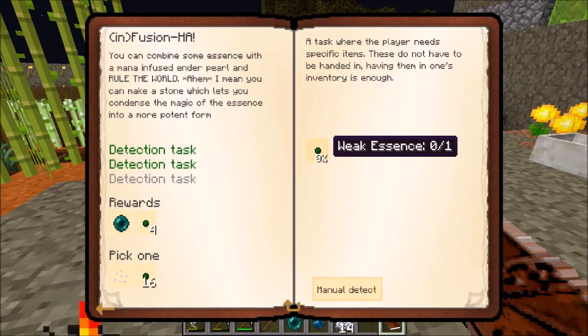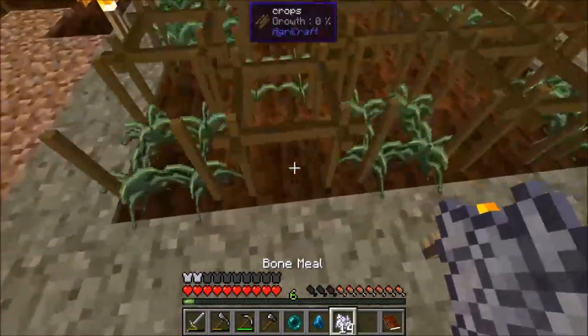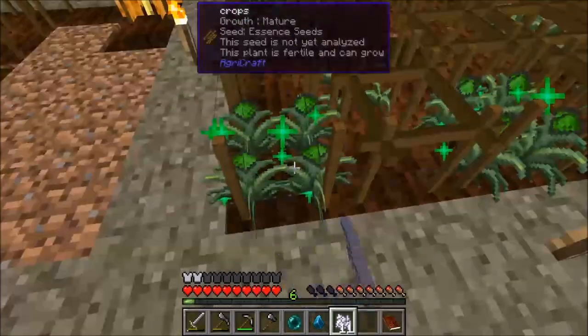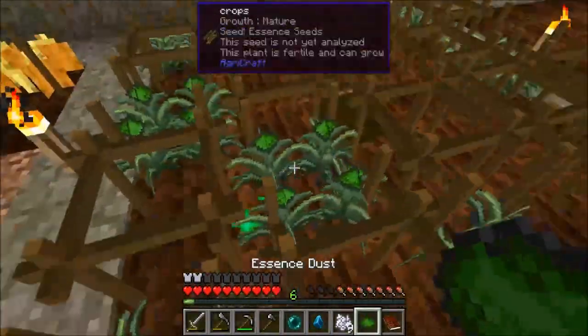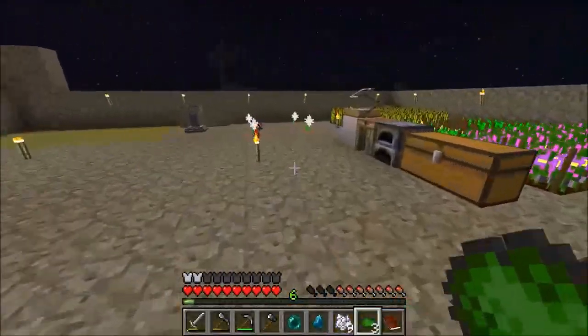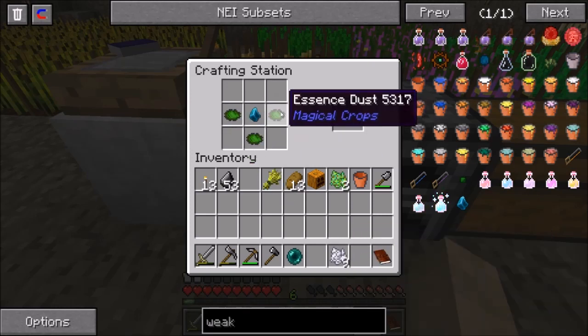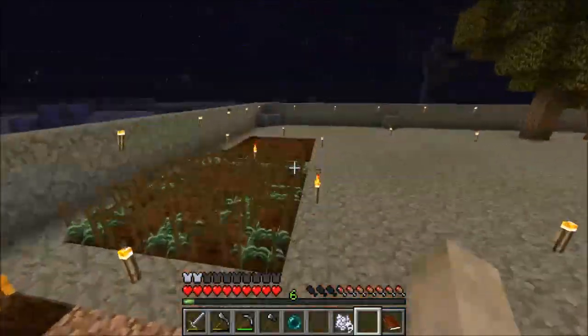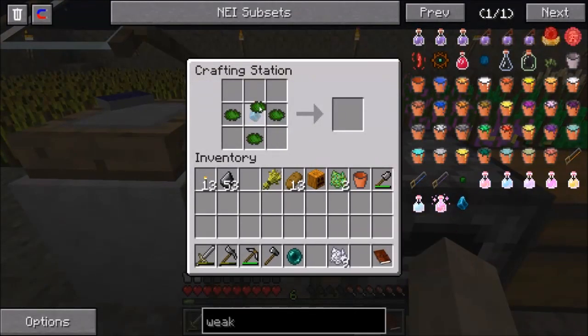The next step wants us to make some weak essence. There's one, there's two — we need four total. One, two, three, four — let's take those back to the crafting area. We take the weak infusion stone and make weak essence. We also need to make sure not to leave the weak infusion stone sitting somewhere by accident.